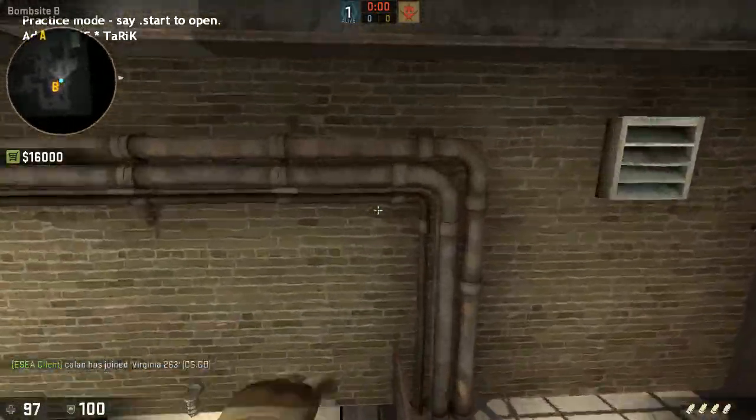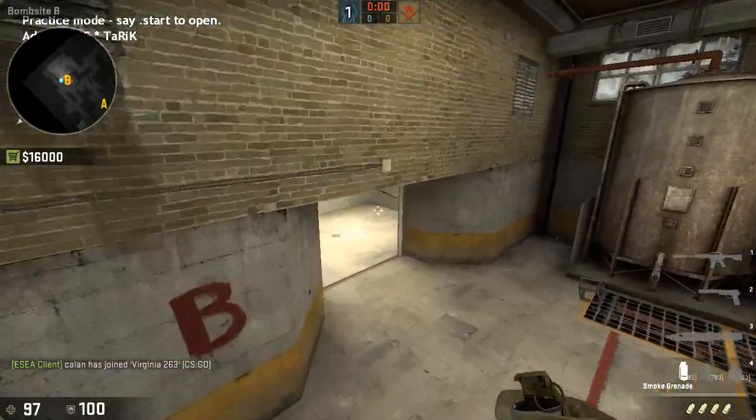For your crosshair placement, having good smokes is going to help out because it'll narrow down the spots they can play in. That's basically how you take from lower.